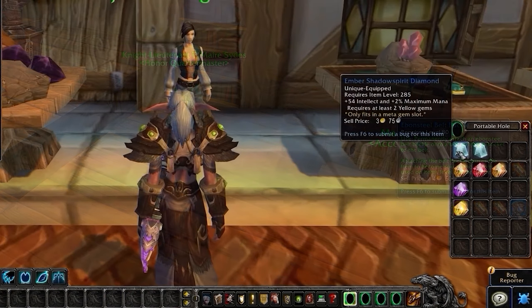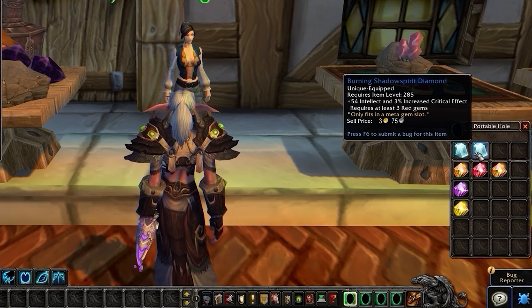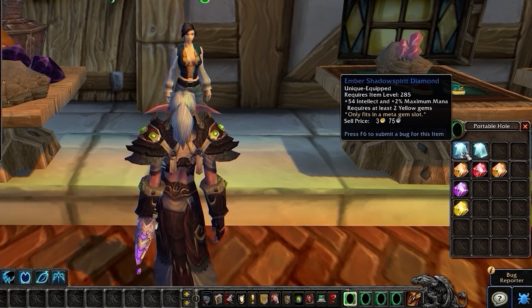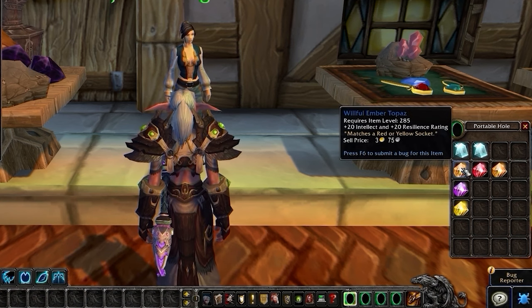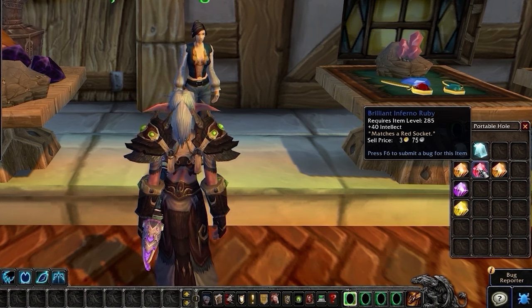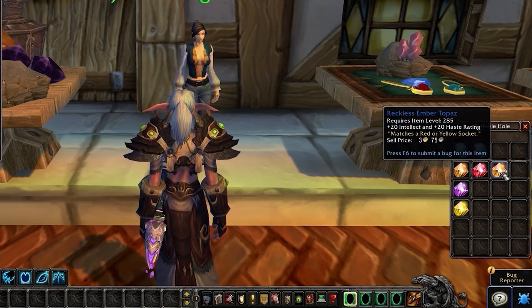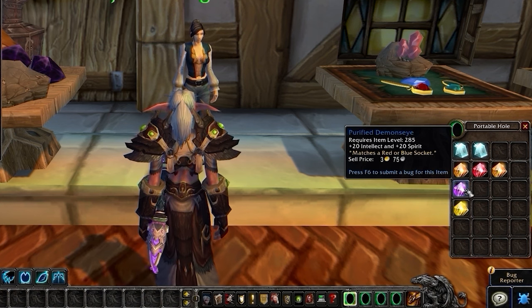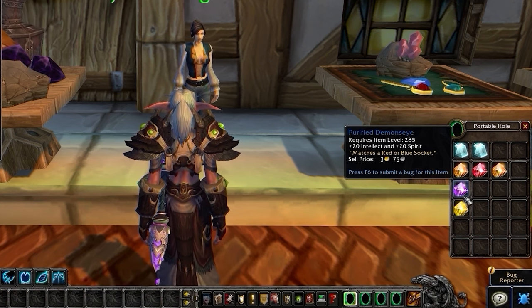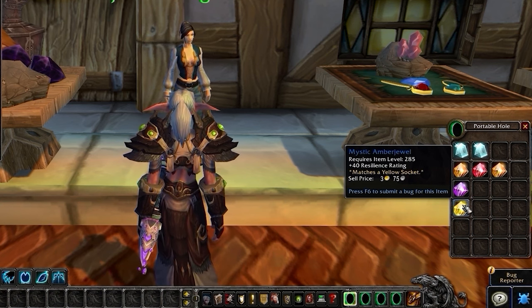For your meta socket, you have two options: Ember or Burning Shadowspirit Diamond. We would probably recommend playing with the extra mana in most cases, but you really can't go wrong with either choice. In Red Sockets, use Willful Ember Topaz, assuming you're below your resilience breakpoint, in which case you could instead use Brilliant Inferno Rubies or Reckless Ember Topaz to hit your haste breakpoint. In Blue Sockets, use Purified Demon's Eye. And in Yellow Sockets, put Mystic Amberjewels, which should help you get your resilience breakpoint.